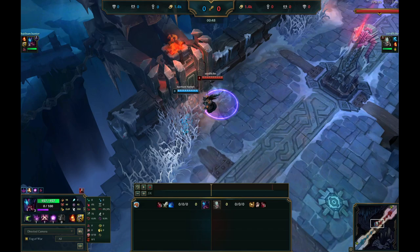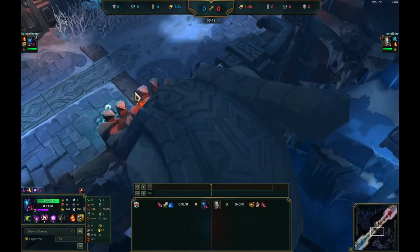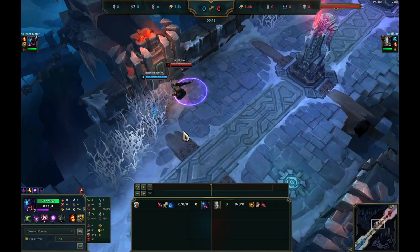On full fury you win the game. You need to stack up full fury and create a condition where you can run her down all the way to her turret.